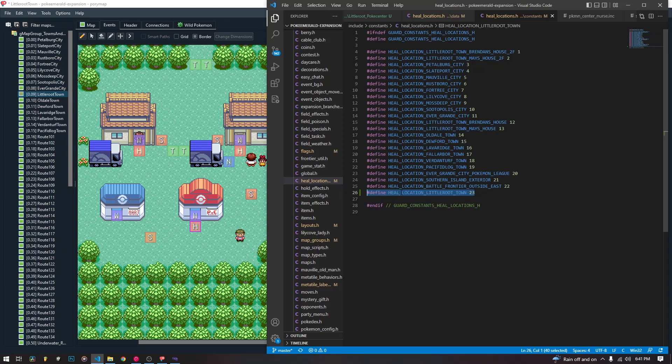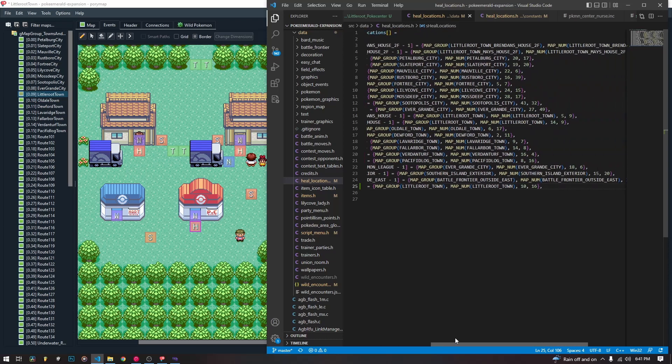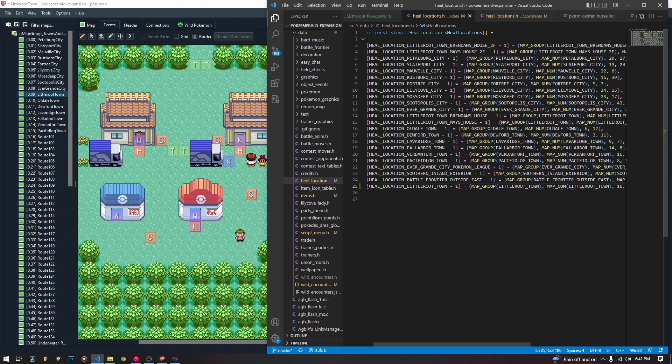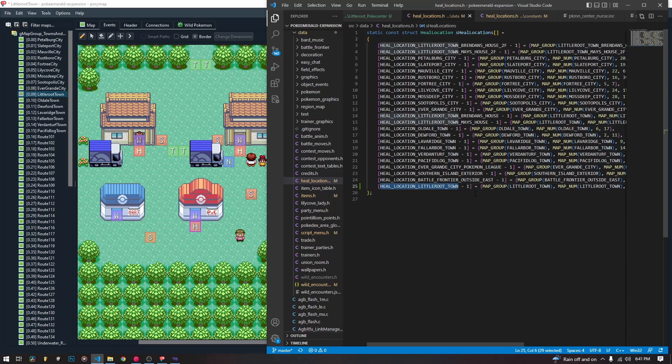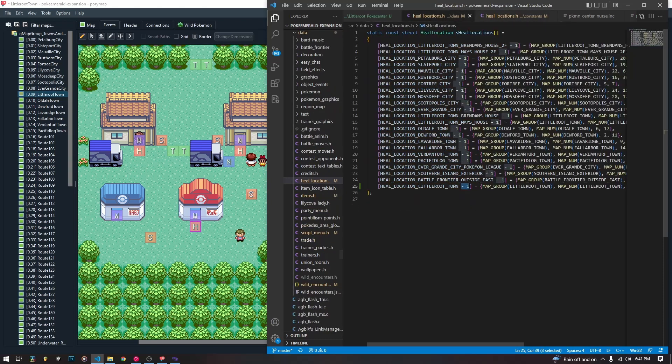So we're going to create an entry down here, name it whatever you want, give it 23 if 23 is the next number. And then we are going to go into heal_locations.h — the other one, from source/data/heal_locations.h — and we are going to add an entry into this struct. Down at the bottom, we are going to copy and paste and create our next entry, make sure to give it the constant you just created: heal_location_little_root_town. It needs the minus one because arrays are zero indexed, but as you see here, this starts at one, so we need to subtract one from all of them.